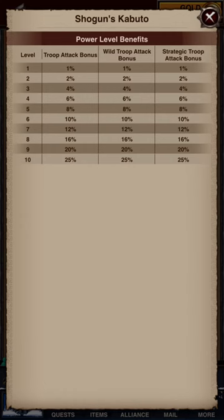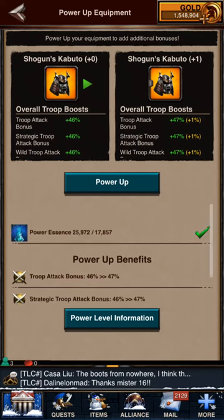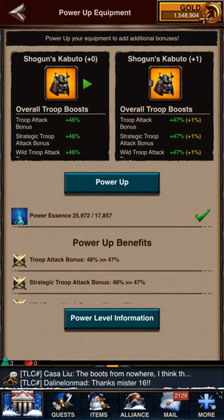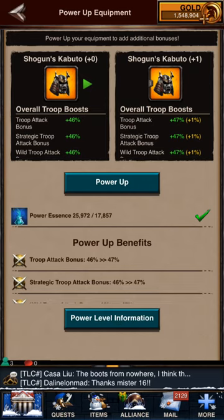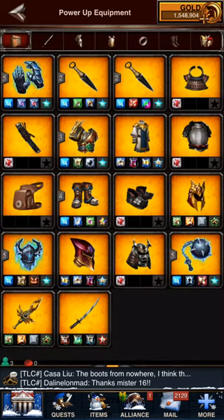Ultimately you'd have a 25% attack bonus. If you have seven items, depending on the stat stack, it could be a pretty good benefit. However, each level gets more and more expensive. I'm not wearing any power essence equipment right now, but to get to a plus-one bonus on this item it would require 17,857 power essence. I currently have 25,972, so I could power this up — but I don't really use this set of gear.